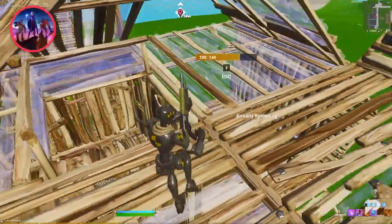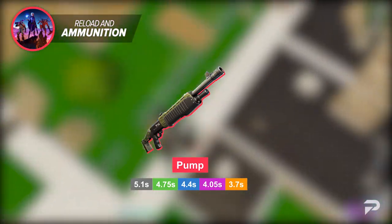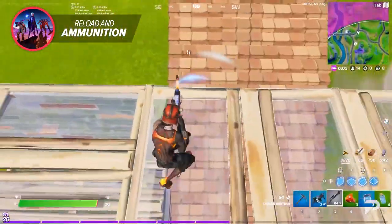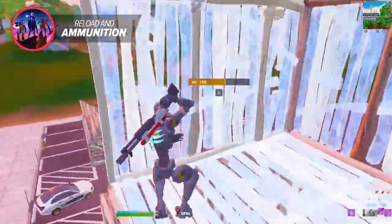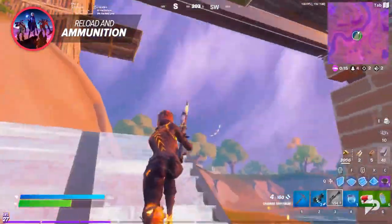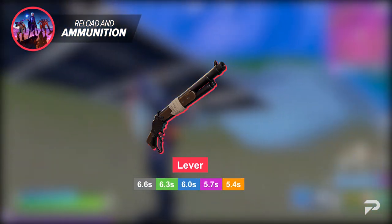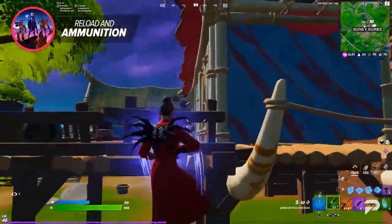The pump shotgun has a five-second reload time with one less ammo count, but as rarity increases it shortens to 3.7 seconds for the legendary pump. The charge shotgun has the smallest magazine with only three shots per clip, meaning you'll be reloading more often. In squads, consider pairing the charge shotgun with a teammate using a different shotgun to keep combat viable. The lever shotgun has the slowest reload time — 6.6 seconds for common and 5.4 for legendary — but has the largest magazine size and the highest fire rate.